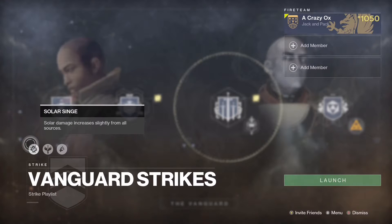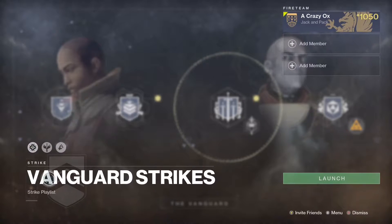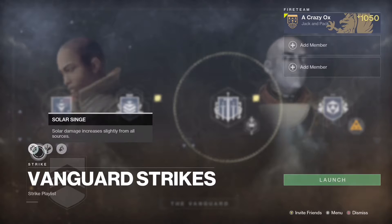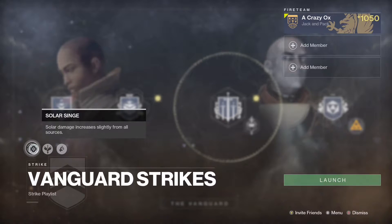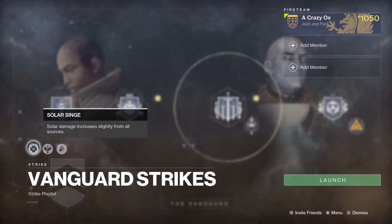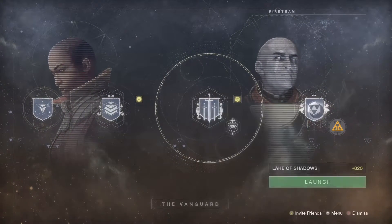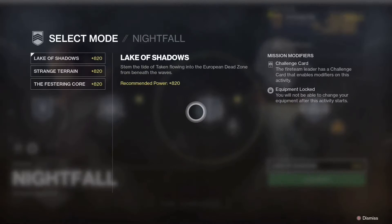Strikes this week have a solar singe, so be sure to throw on that solar subclass and jump into three quick strikes for another piece of pinnacle gear. Also keep in mind one of the triumphs required for the MMXX Moments of Triumph seal is knocking out 20 strikes, so it definitely won't hurt to jump in and get these knocked out along with your Ordeal.